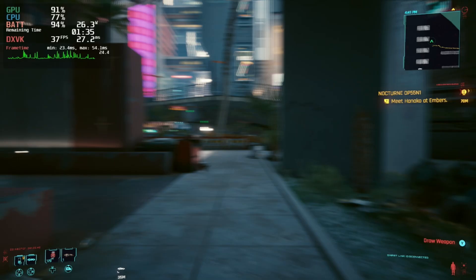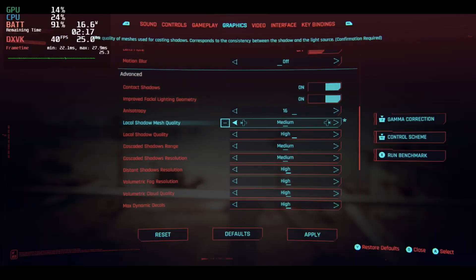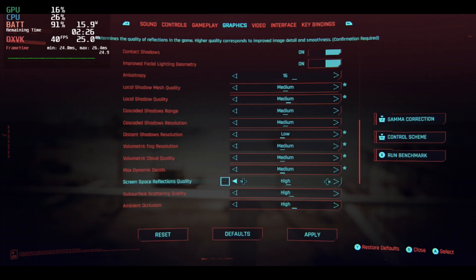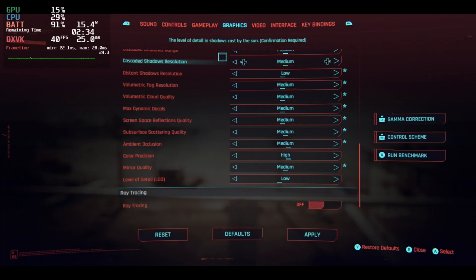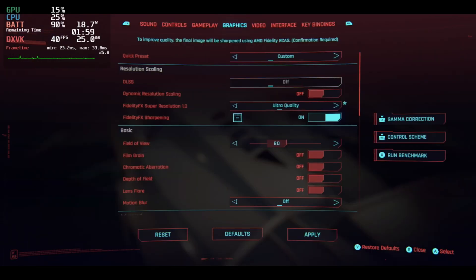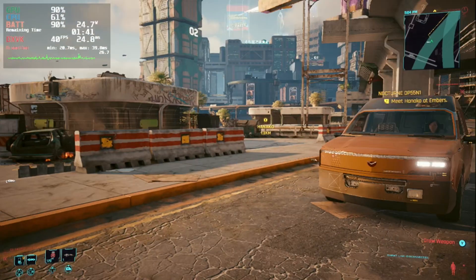If you do want to tweak this to get 40 frames per second, there's a fair amount you need to change. If you come in and change all of the settings that were on high down one level, and also turn off motion blur, lens blur, and chromatic aberration, then you'll get much closer to a solid stable 40 frames per second.